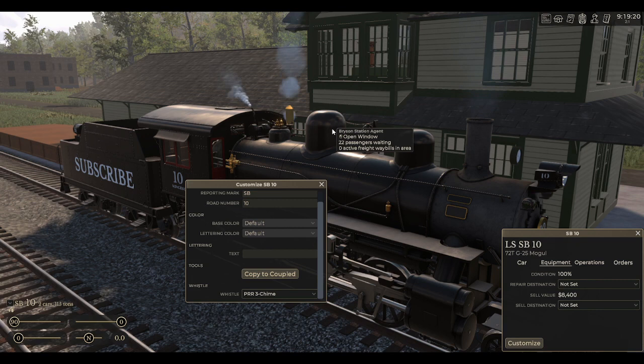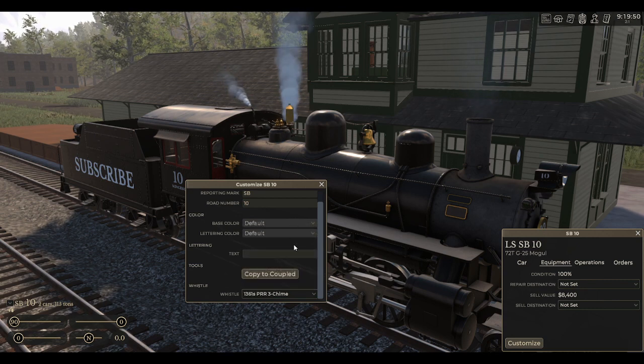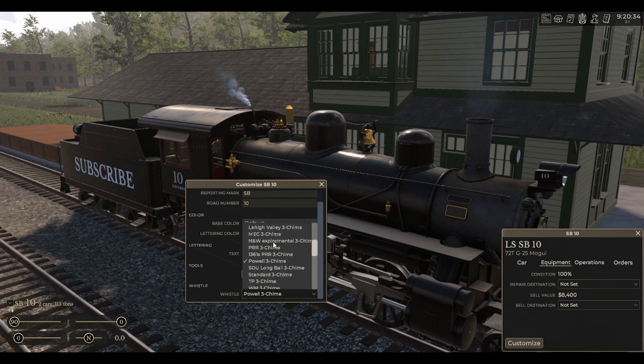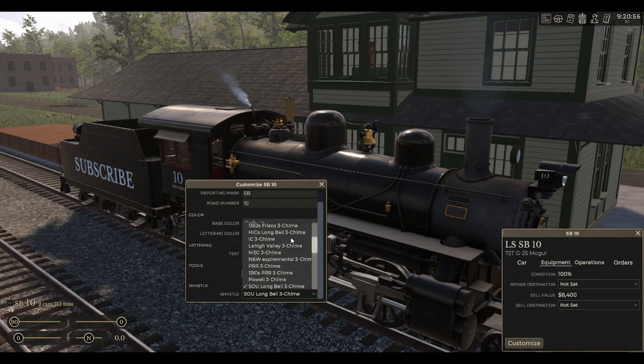The Pennsylvania Railroad three chimes kind of sound like the Pennsylvania 1223's whistle. We also have 1361's Pennsylvania Railroad three chime. We've got a Powell three chime. We have a Southern Longbell three chime — this one comes in the game. We also have a Standard three chime, and these next three here are all built into the game.